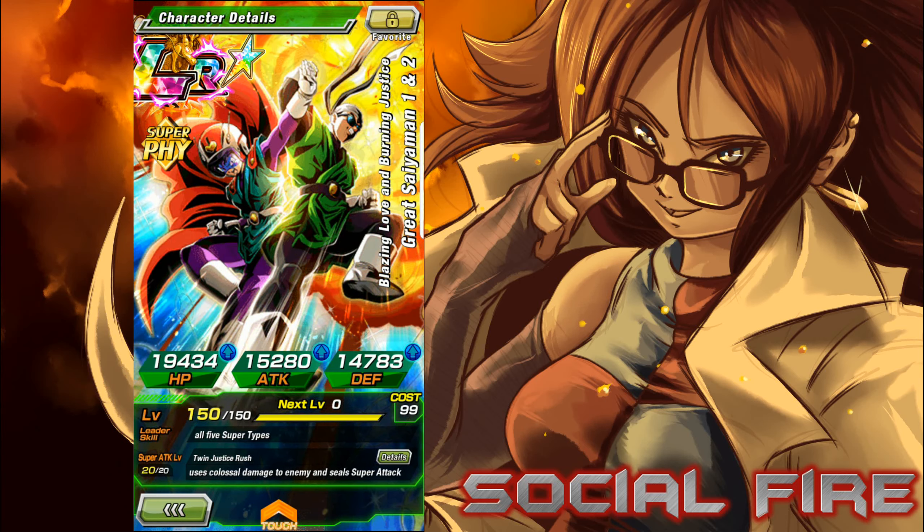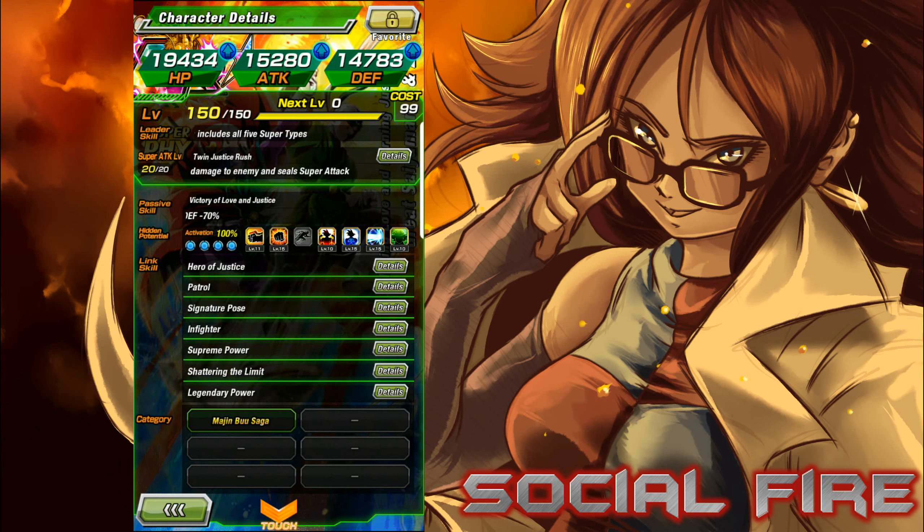At 100%, the HP is 19,434, attack is 15,280, and defense is 14,783. It's max level 150 and max SA level of 20. The leader skill is super type allies HP, attack, and defense plus 100% when the team includes all five super types, so it's a little restrictive — similar to Tech Vegito Blue's leader skill — but still decent overall.